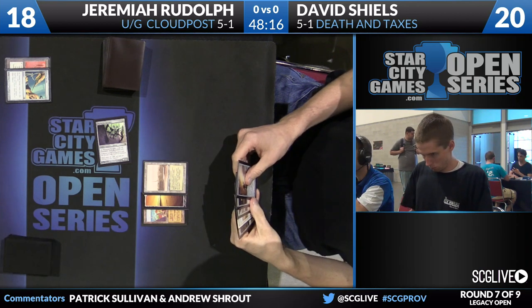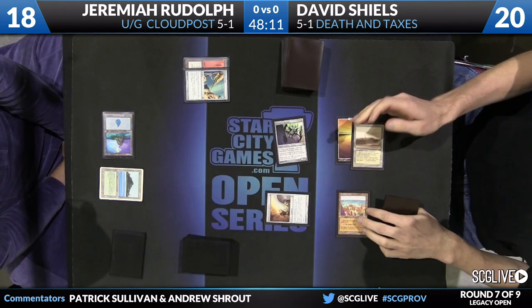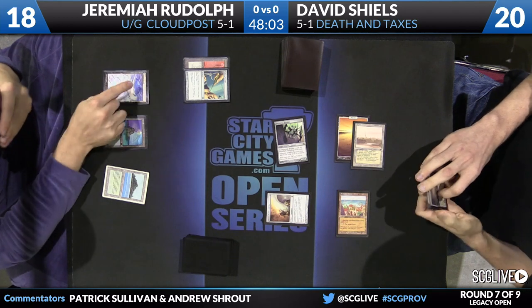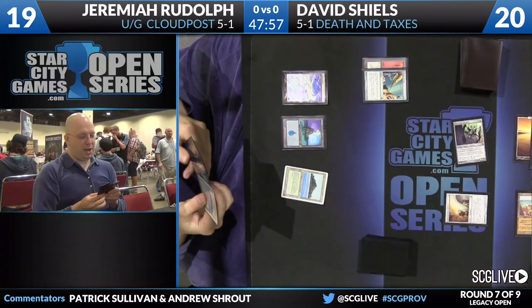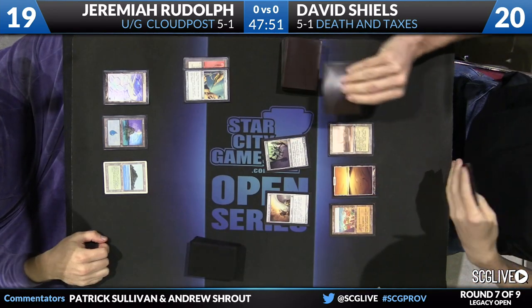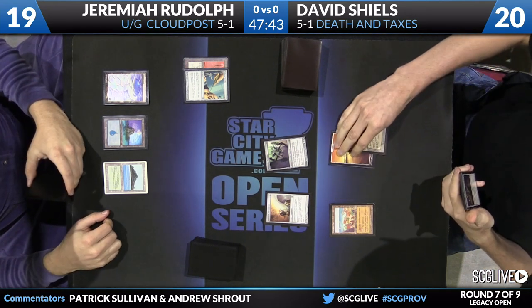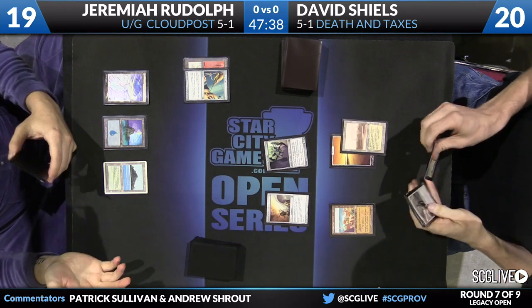The mana base of this Cloud Post deck kind of hits warp speed out of nowhere. For the first couple of turns, he's just going to look like he's durdling around, playing some lands and artifacts. Then as the Cloud Post engine gets online, the mana base gets out of control — he'll go from having access to four mana a turn to suddenly having 12, then 45 or something along those lines. Dave Shields obviously would be looking to interact any way he can to shut that down.